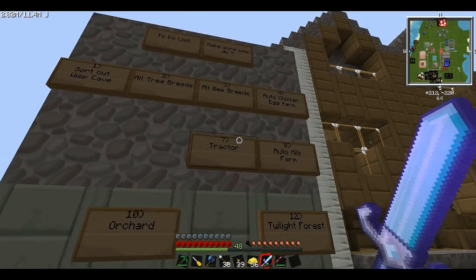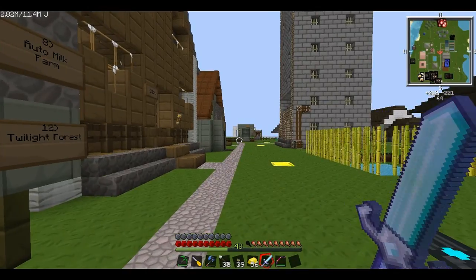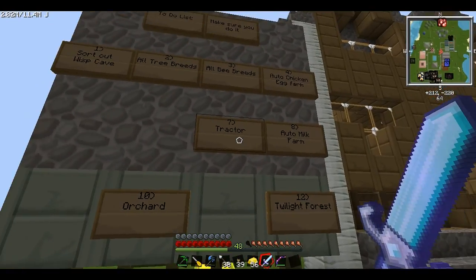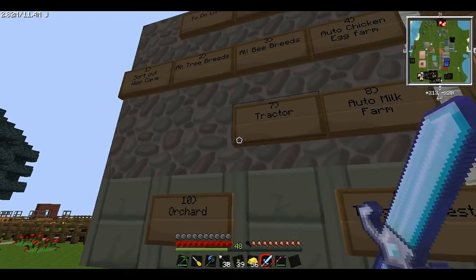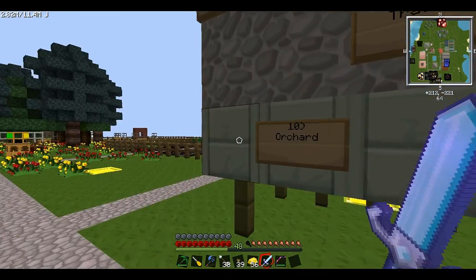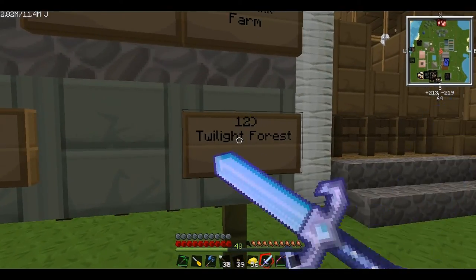We've got the auto chicken egg farm — I'm sort of working on the auto milk farm now. Auto milk is going to be a bit harder than eggs just because milk is in buckets and you have to extract the buckets. We've also got a tractor, which is going to be quite fun — I want to do that soon. And we've got an orchard, though we haven't got many trees to put in yet, so we'll work on that with the old tree breeds.